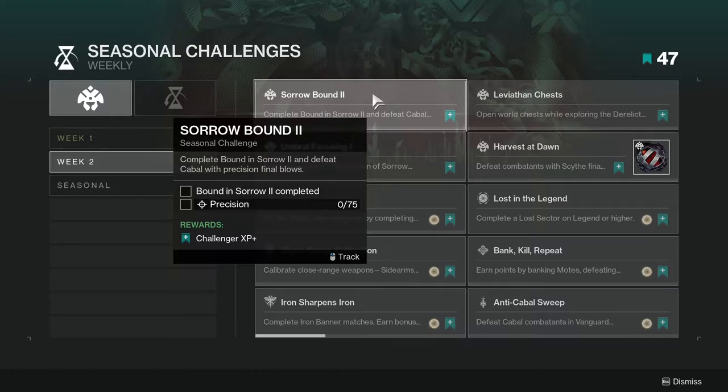So, Sour Bound 2 — complete Bound in Sorrow 2 and defeat Cabal with Precision Final Blows. This is literally the story, so this shouldn't be too hard. Just hit your shots and complete the story. That's really it.